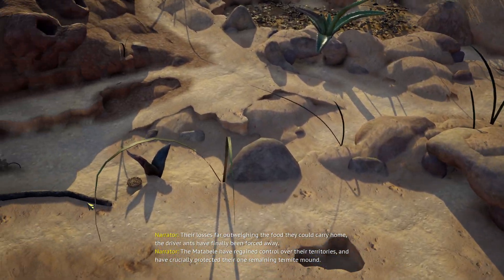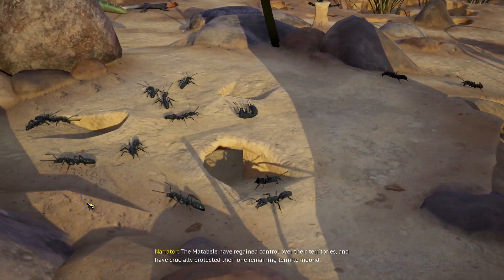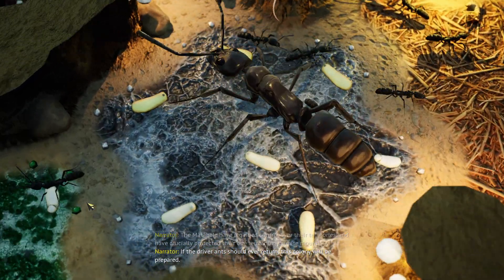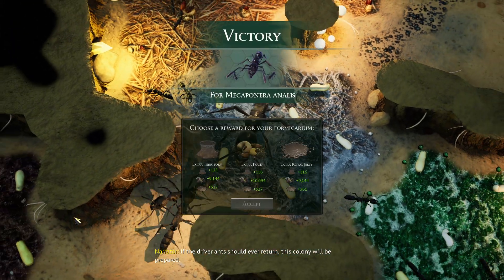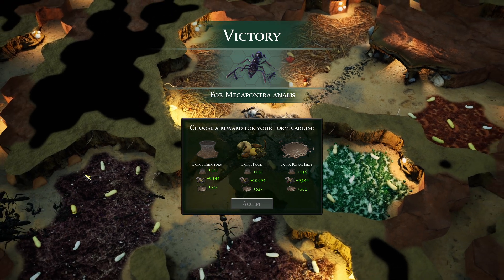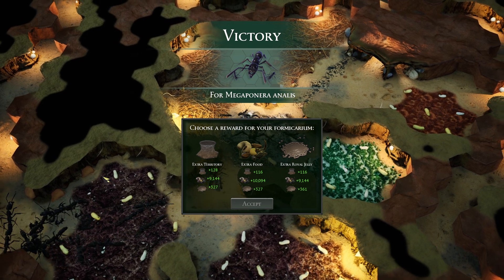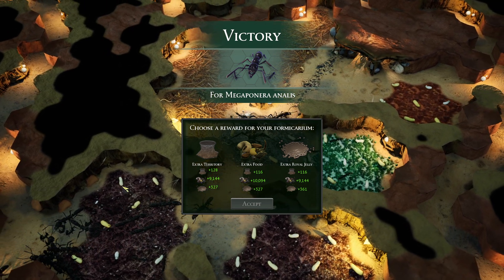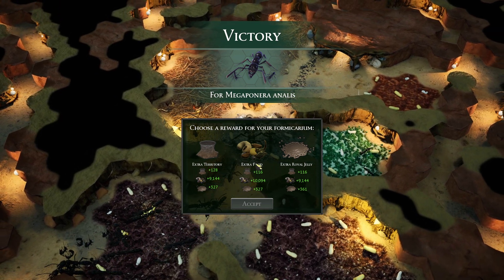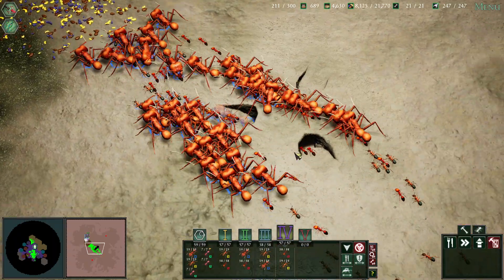Far outweighing the food they could carry home, the driver ants have finally been forced away. The matabele have regained control over their territories and crucially protected their one remaining termite mound. If the driver ants should ever return, this colony will be prepared. Previously I've always been able to repel them before only one termite mound is left, but unfortunately this time it did not go as well — but we managed to do it, we survived one way or another.